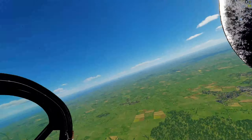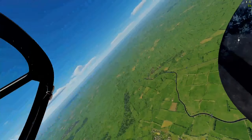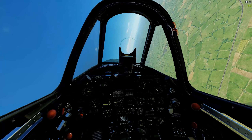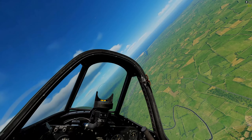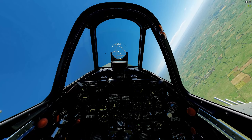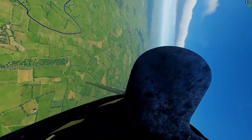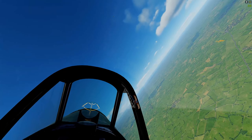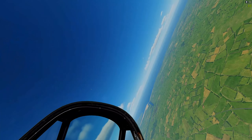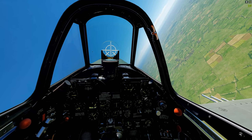We're going to pick up an FW-190 in a sustained right-hand turn. He's got the speed and altitude, but we're going to keep that turbo boost going — 100% RPM in prop pitch. We've closed with the enemy fighter just enough to get shots off. Checking that six, as we're in a low-speed right-hand turn, but we're closing on the enemy.